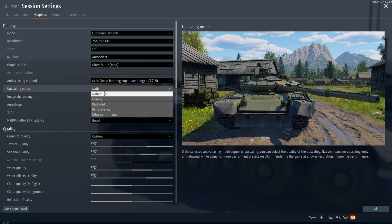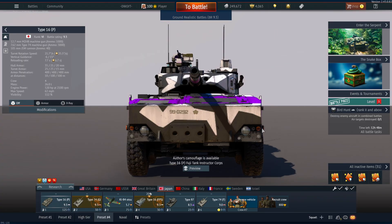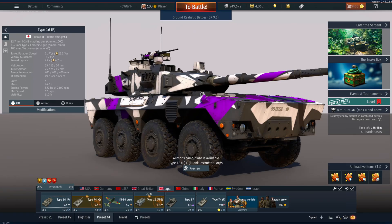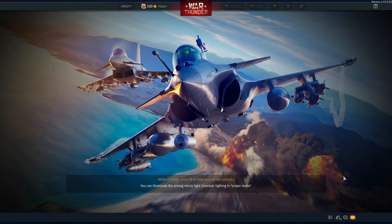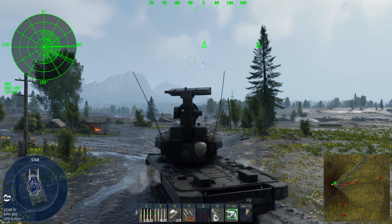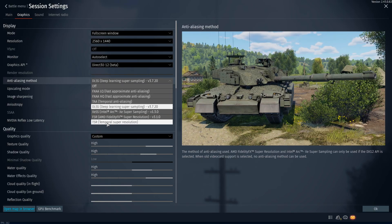I'm going to exaggerate a bit for the YouTube video — this footage is on the previous drivers, which I rolled back so I can show you what the old version looks like. I've set it to Ultra Performance so you can really see the difference. In the hangar you can see my tank shimmering, and look at the little antennas — it's just shimmering all over the place. This is why I did not like DLSS with previous War Thunder. Another big issue was that it made tracers bigger, making it hard to see hits on aircraft — look at how huge those tracers are.